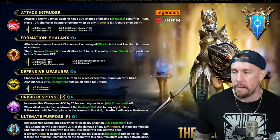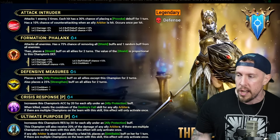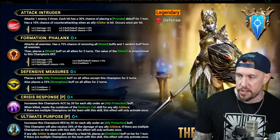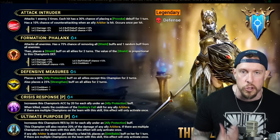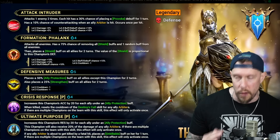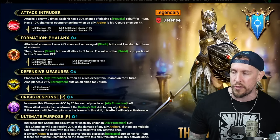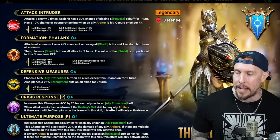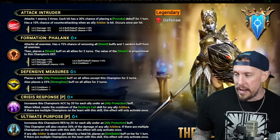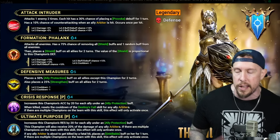On her A2, Formation Phalanx — attacks all enemies on a three-turn cooldown when booked. Has a 100% chance when booked of removing all shield buffs and one random buff from all enemies. Then places a shield on all allies proportional to her defense. On the A3, Defensive Measures — three-turn cooldown, both books go right to the cooldown. Ally Protect and a big version of Strengthen on all allies for two turns. We're mitigating 75% of ally damage off this Defensive Measures A3 ability on a three-turn cooldown.